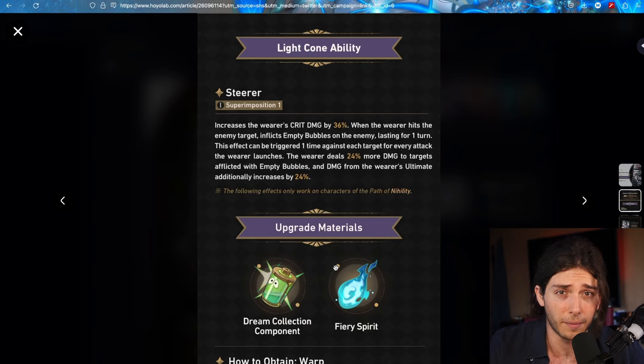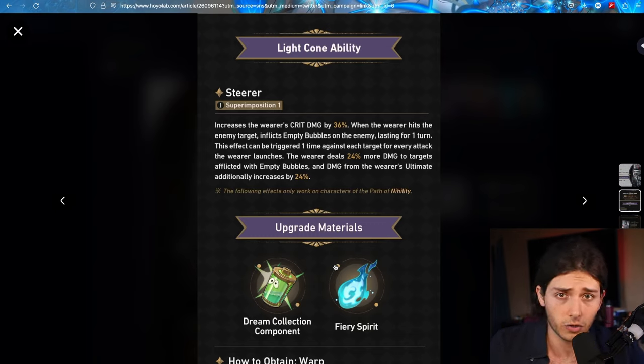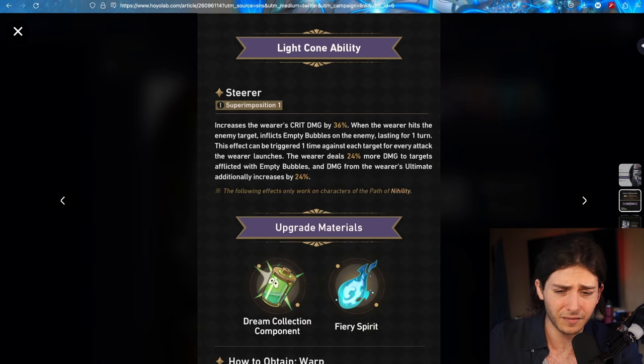Other characters still do amazingly. Misha — I hate Misha — but he does great damage, and he's in like D tier or C tier. All the A tier characters, Jing Yuan — maybe he's still A, maybe he's S with Sparkle, who knows — but at the end of the day all the A rank DPSs, even 4-star DPSs like a 4-star Dan Heng or Jueyi — I think Jueyi's way higher in my opinion, she's cracked, she is amazing — there are just so many DPSs that still work wonderfully.